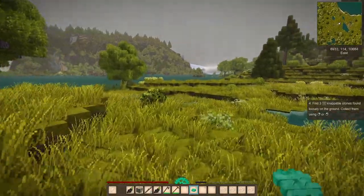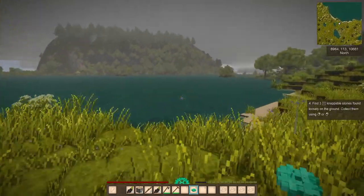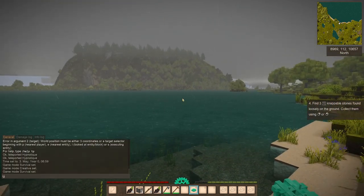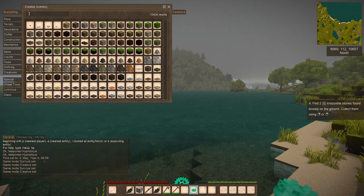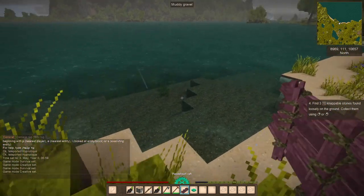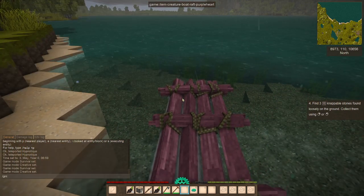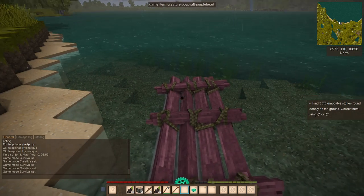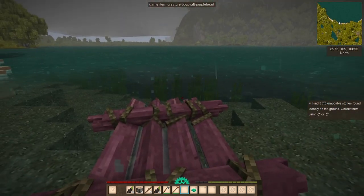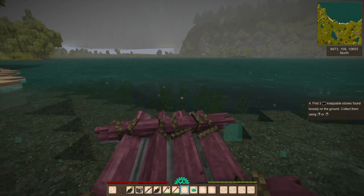There are two different types of transportation in the game now. There are now rafts in the game — let's do a purple heart one. If I put it down, let's go into survival and get on the thing.